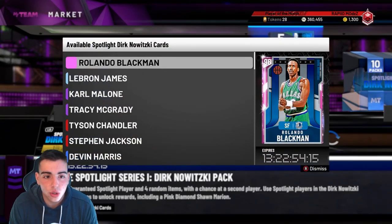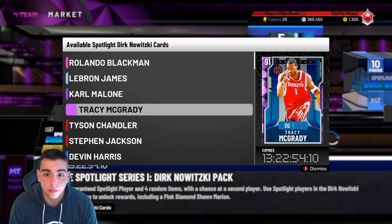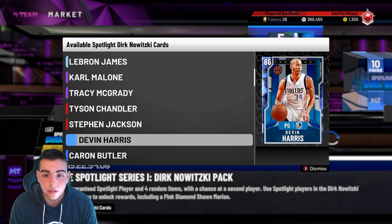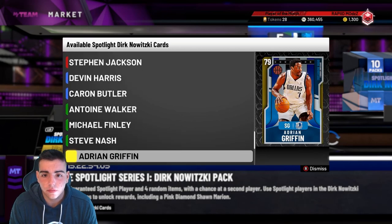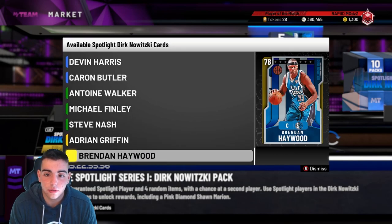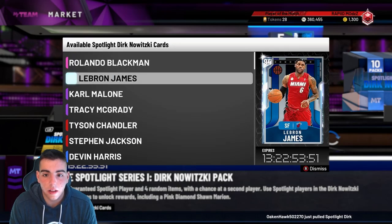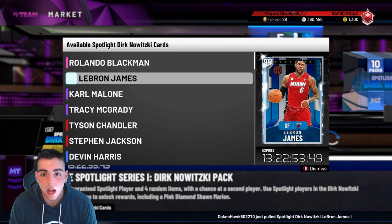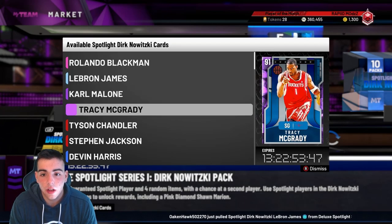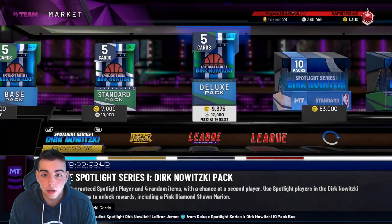Yes, we do have a new Dirk Nowitzki. This content is interesting — we got Evolvable Beasts: a Devin Harris that probably turns into an Amethyst, and a Steve Nash that turns into a Sapphire, Ruby, Amethyst, and Diamond — so that's gonna be an interesting grind. We also got an Amethyst Tracy McGrady, which is fire.